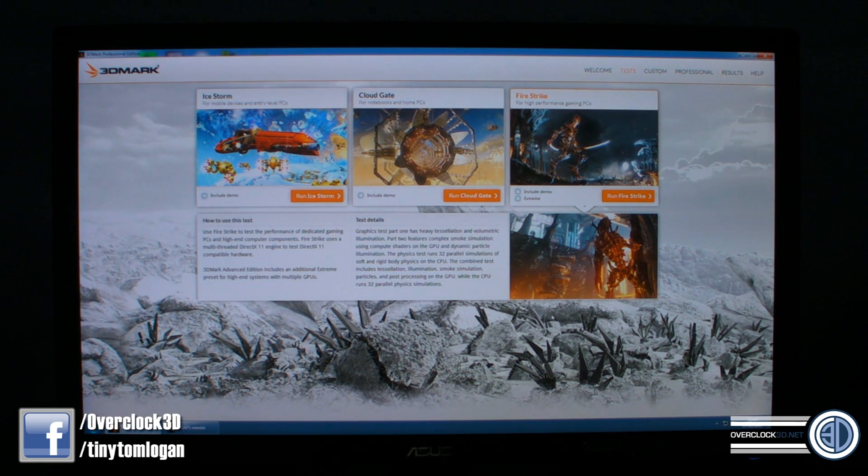System specs are: a Rampage 4 Extreme, a 3960X at 4.6GHz, 16GB of Corsair Dominator Platinum at 2133MHz, a 240GB Corsair Neutron GTX drive, a HIS 7970 Ice Q X2, an AX 1200W power supply, a Corsair H100i, and for the first time today I've got an Asus Phoebus Republic of Gamers sound card — though that won't affect results.